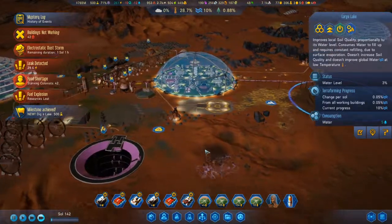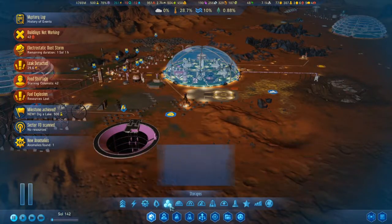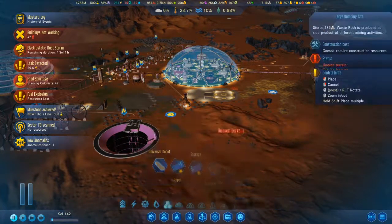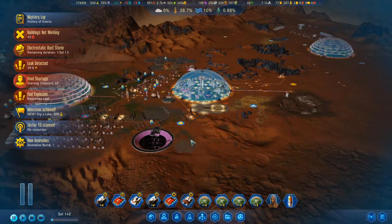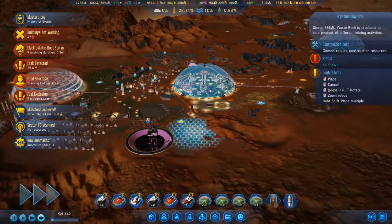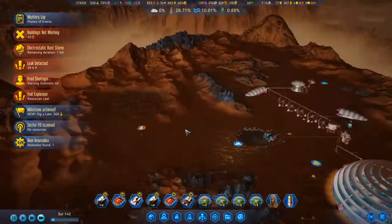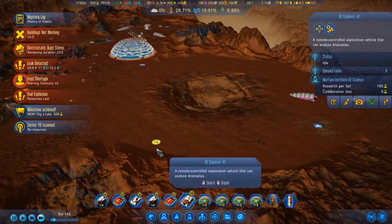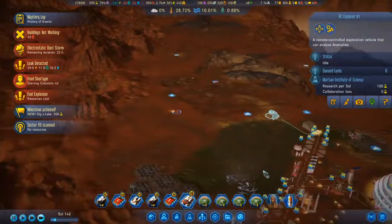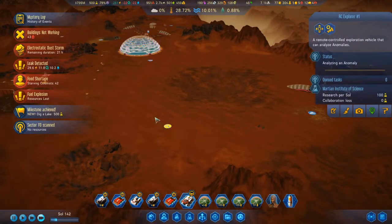We have a lot of stored waste rock here and it's clogging up our mohole mine. What if I start setting up some large dumping sites out here? I should really think about researching that carbonate generator. I think that's a breakthrough — let's scan that.